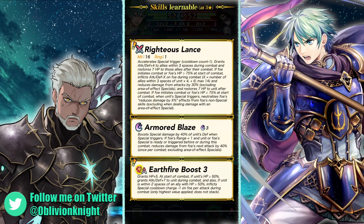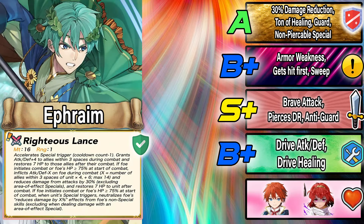Up next is Ephraim — no surprise there, those were the two silhouettes. Starting with his preference weapon, Righteous Lance: Slaying, plus he grants Attack and Defense plus four and seven HP to allies within three spaces after combat. If the foe initiates or their HP is over 75%, he inflicts Attack and Defense minus X up to 14, gets 30% damage reduction (not against AOEs), and heals seven HP after combat.